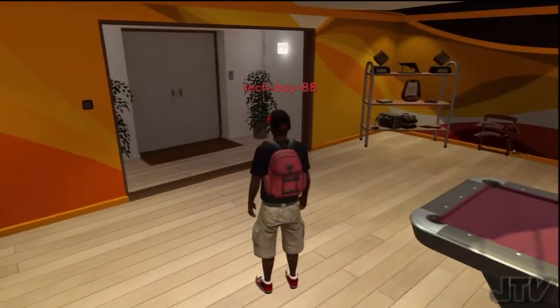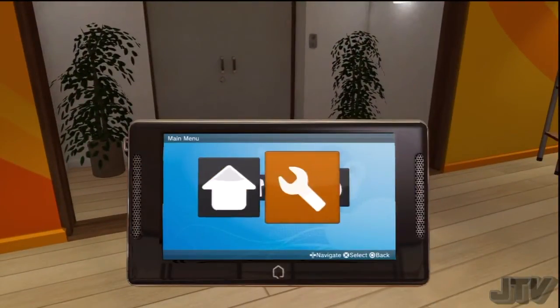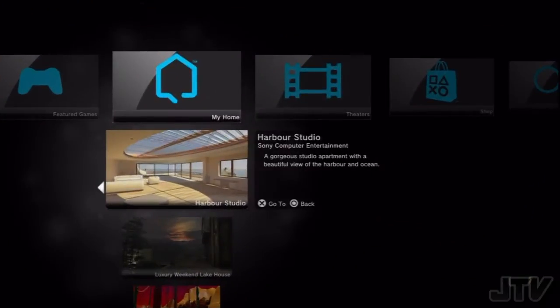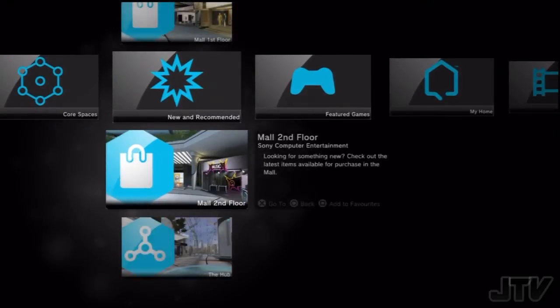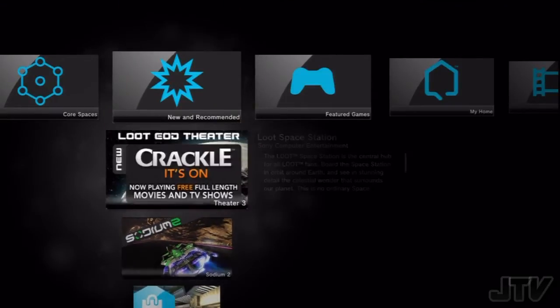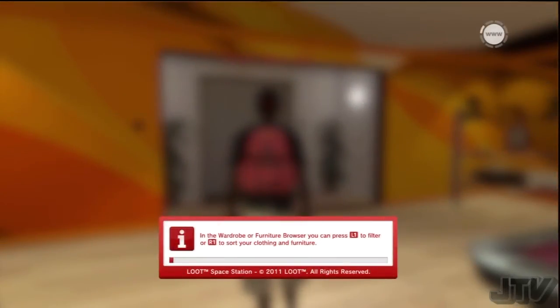Where are we going to go first? We're going to go check back in the Crackle space. Go to Navigation, go over to this little star icon, and it says New and Recommended. It says Loot Space Station.